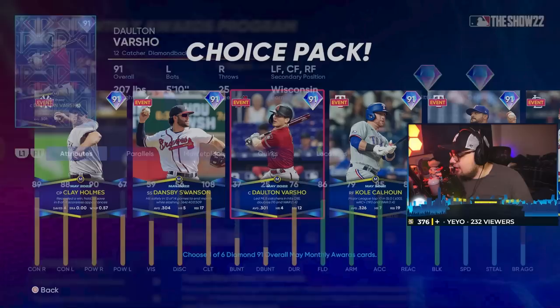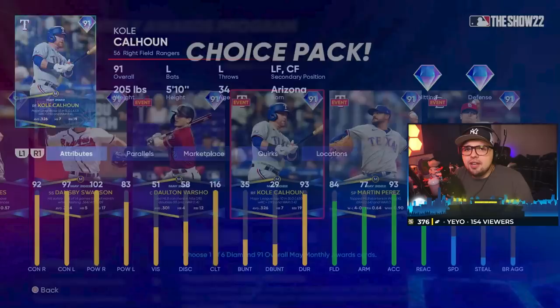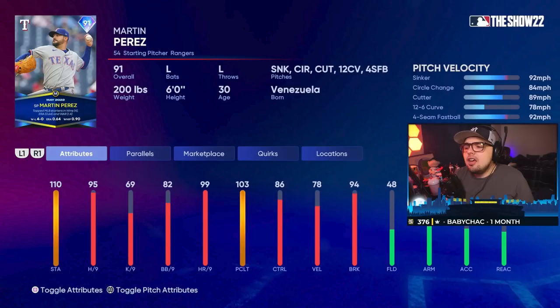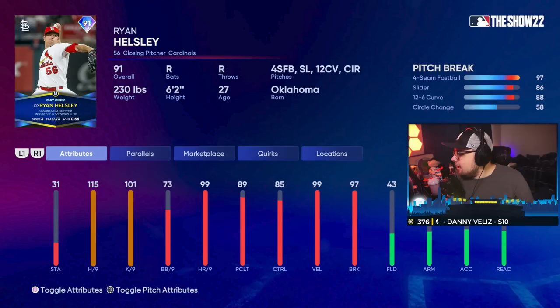Cole Calhoun looks like a very well-rounded bat — he's just very slow. So you probably don't want to play 39 speed in the outfield on your God squad, but again, a good beginner card if you need that. Martin Perez might be an actual viable starter. 95 hits per nine, and that sinker-cutter circle-change pitch mix should be very respectable if you need a back-end of the rotation starter. However, 69 Ks per nine — he's going to induce a lot of foul balls, especially with the slow stuff he throws, so he might not be super effective until you hit the higher difficulties. Then Ryan Helsley looks like a really good reliever option: 115 hits per nine, 101 Ks per nine, he's got the velocity, he's a popular BR reliever, and the break is very solid.